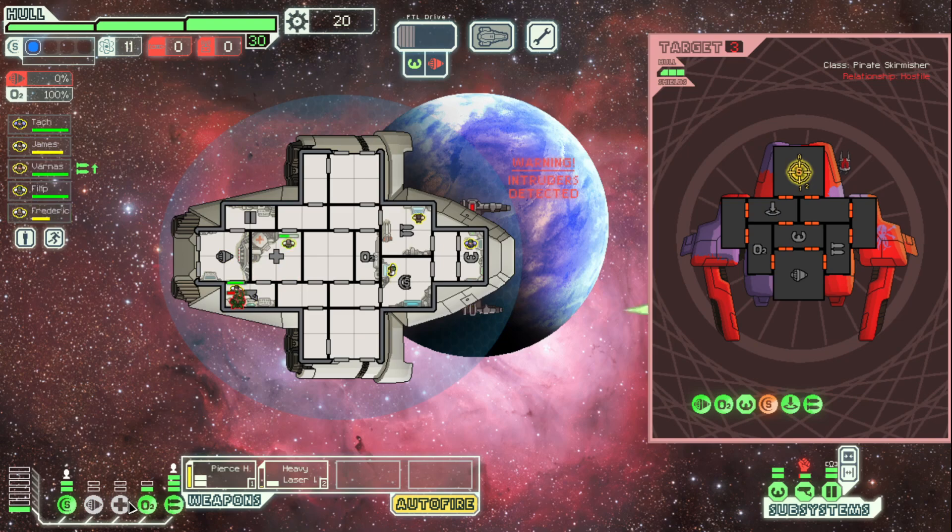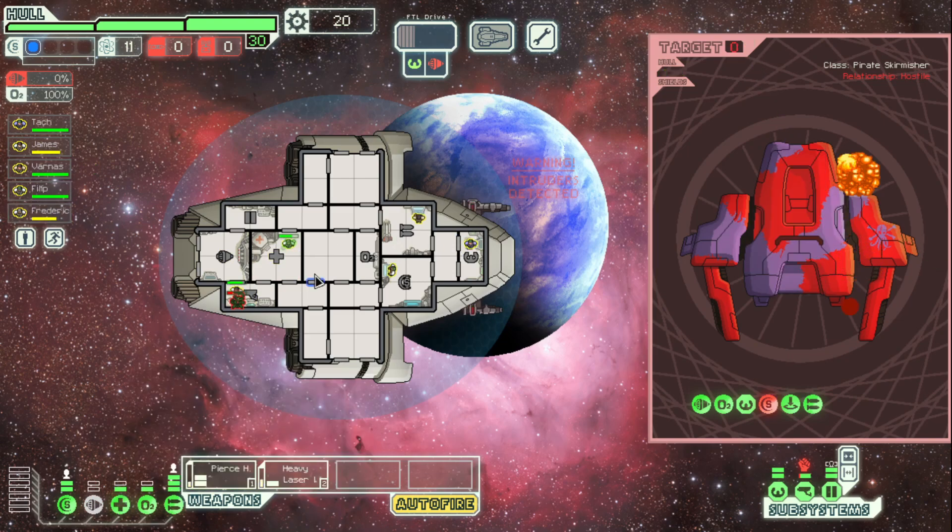We'll fire the Pierce Heavy on their shields. We don't need to take their weapons out, which is good. Oh, we missed. That's fine, we can just do this. You're getting your ass whooped, but that's all right — we'll get you out of there. You can come heal. We don't really need to dodge. We decimated that ship, to be honest.